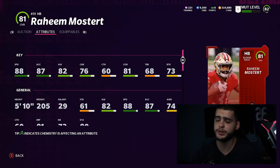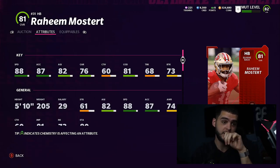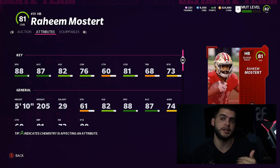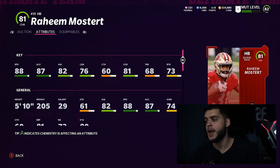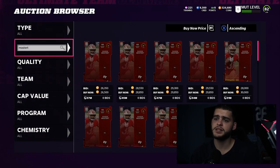You can't argue with 89 speed at running back at a cost of about 24k. You don't even have to buy him — if you get a power pass from the exchange set or from leveling up, you can use it on Mostert and get him for free. Since he's only an 81 overall, powering him up is cheap — probably one or two power-ups at around 25 to 40 training. It'll be nearly a free card if you do it right.